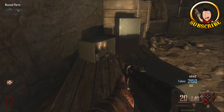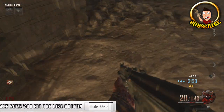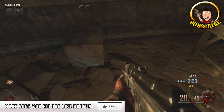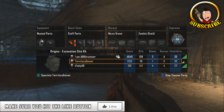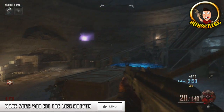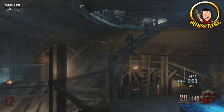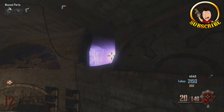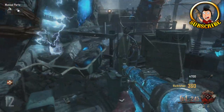First of all you want to navigate below the Pack-a-Punch room and get into the room where I am now. If you look on the ground in the corner, you should see the sound recorder which you will need to pick up, and then Samantha should speak. That's the first thing you will require.